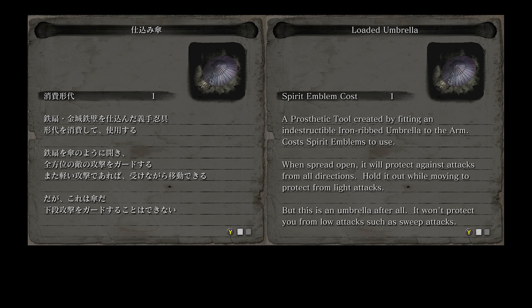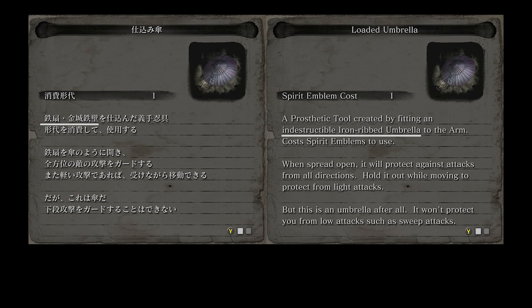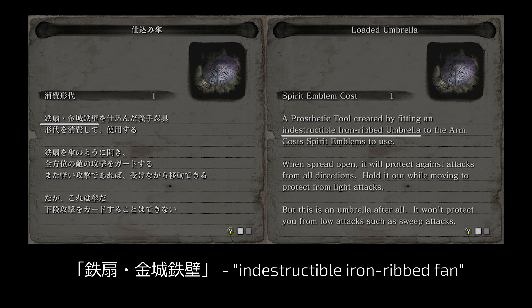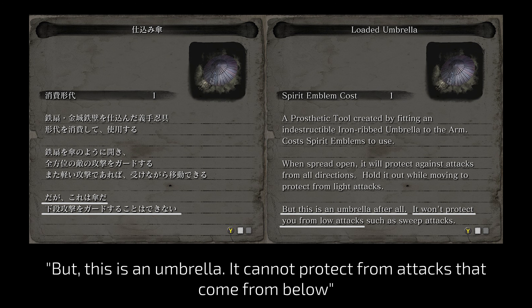Its original name is, unsurprisingly, Shikomigasa — Loaded Umbrella. The localization slightly whiffed at the beginning, saying 'indestructible iron-tipped umbrella' when it should be 'indestructible iron-tipped fan.' The original says that the fan opens like an umbrella, but the localization doesn't really describe the transition — I think it has to do with the lack of space on the description card, so they had to mention umbrella at the start to save symbols later. The Japanese description says, 'but this is an umbrella — it cannot protect from attacks that come from below or from low positions,' and the English localization helpfully adds 'such as sweep attacks,' which of course makes it much clearer.